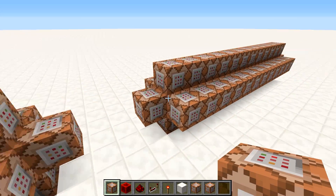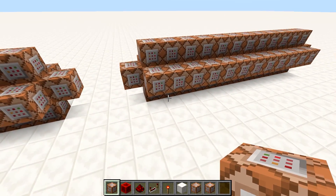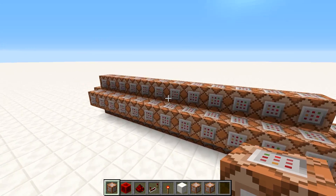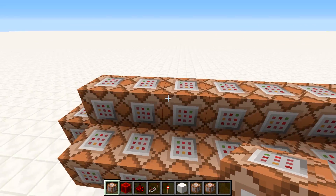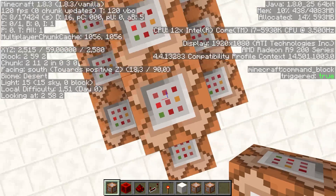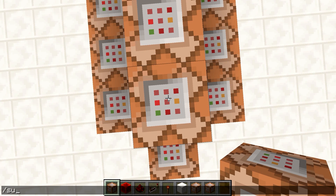Now we want to do this on a large scale, so we're going to use a trick from our 'finding blocks placed by players' tutorial. We'll summon an armor stand at specific coordinates — 7 armor stand 257.2 — with short name S, no gravity 1, marker 1. That gives us an armor stand sitting right where the redstone block is under the clock.